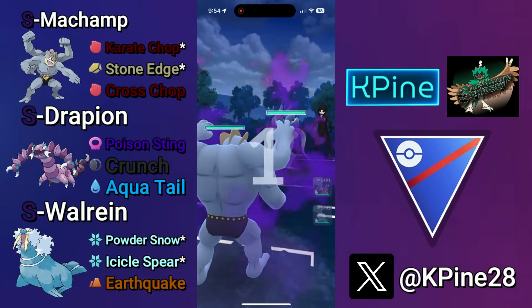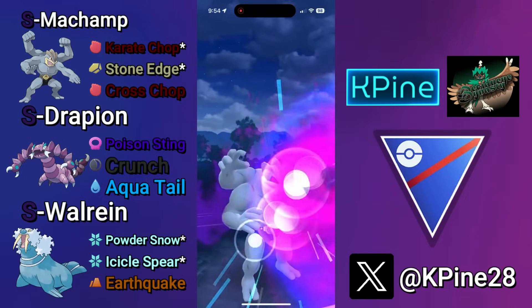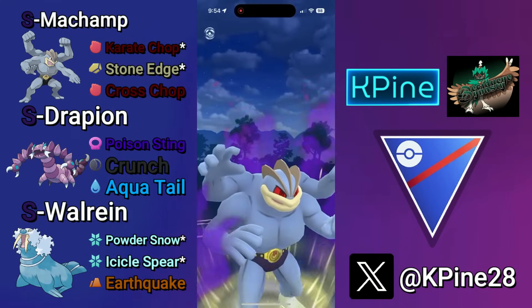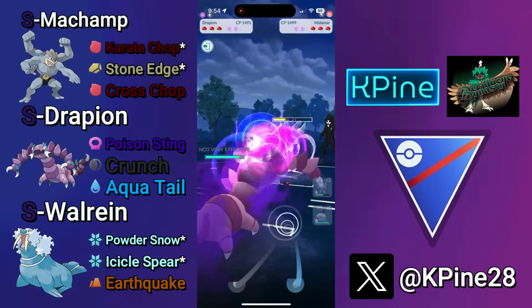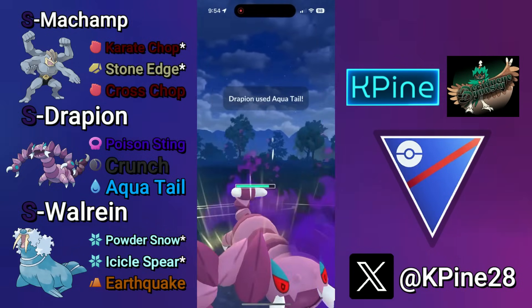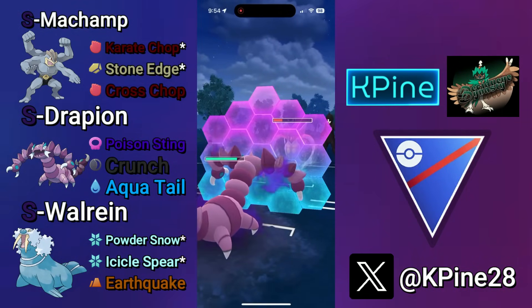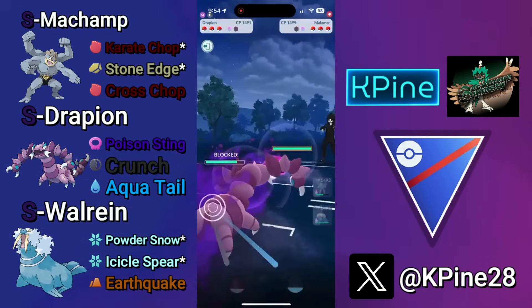Next battle — Machamp into yet another Malamar, same strategy. These are tough leads, but the way I recommend playing it is going for that Cross Chop and then swapping into your Shadow Drapion. My opponent is going to load up a ton of energy, but let me get to an Aqua Tail first — very interesting decision as we'll be able to force a shield from the Malamar. Now they're going to stay in and go for their Superpower, and like I said last time, I will shield that first Superpower.